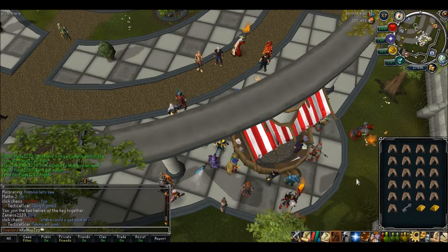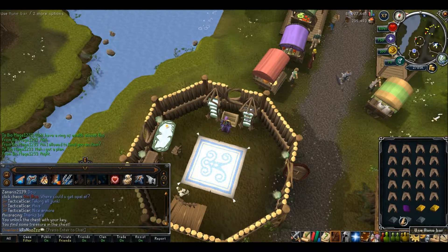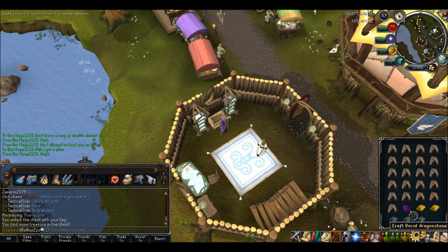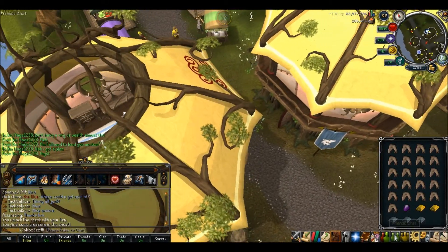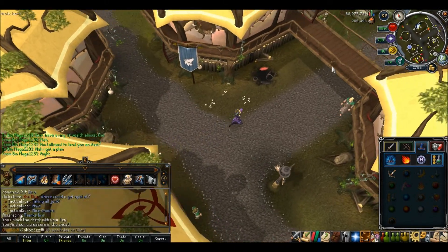Now I'm going to go to the Crafting Guild, get the dragonstone, and I have gold bars already. Here we are. Let's see how much that's worth — pretty cool. I don't know if I have the crafting level to make the ring, but I'll find out. I'm going to run down to Falador and smith it, and I know I can enchant it since I have the runes from last time.